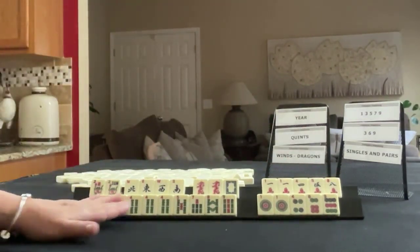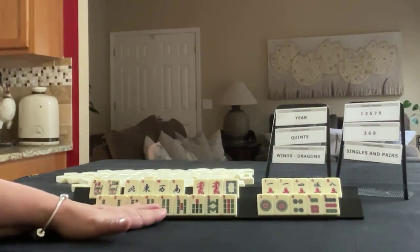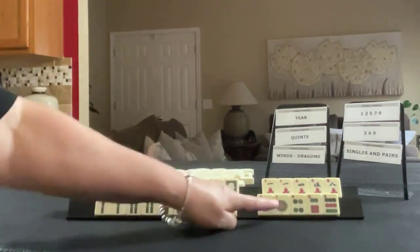In bams, we have two, four, five, seven, eight, nine — pair two, pung four. In dots, we have one, four, six, nine with a pair of ones.